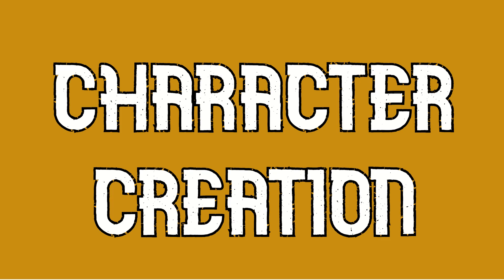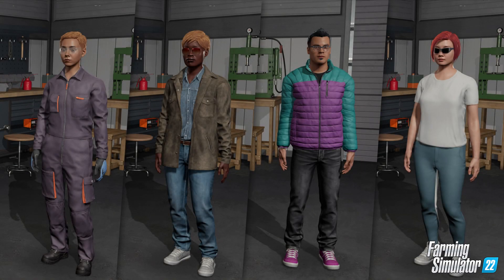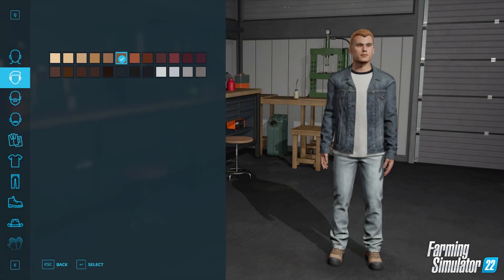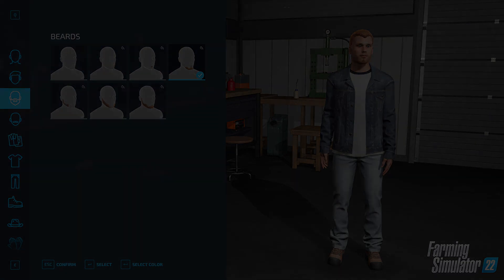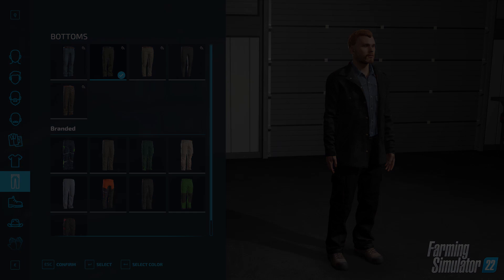Next up is character customisation, which is full of new features and items — great with the addition of crossplay as you can make your character different to anybody else's. First off, choose your character model: you can be male or female. Next, pick a skin tone, hairstyle, and colour. There are also beards and moustaches. There's lots of different clothing for you to choose from, and you can put tops and bottoms on separately.